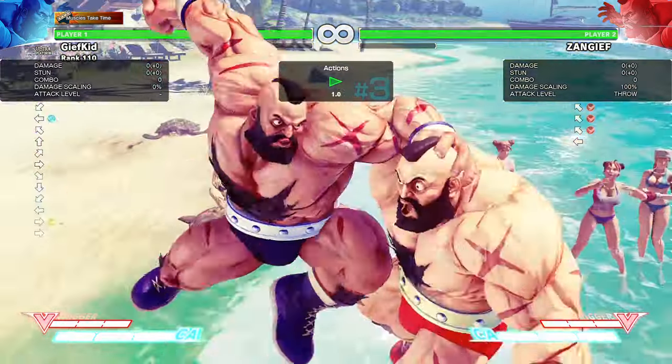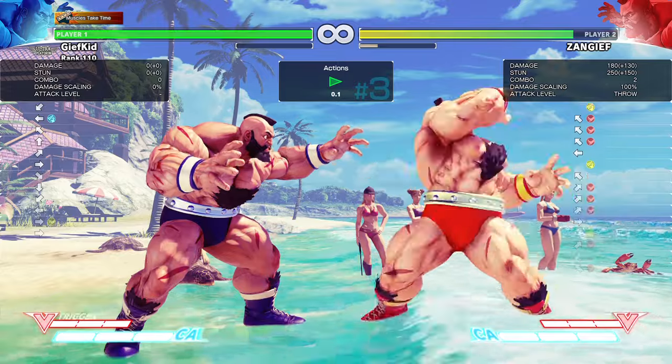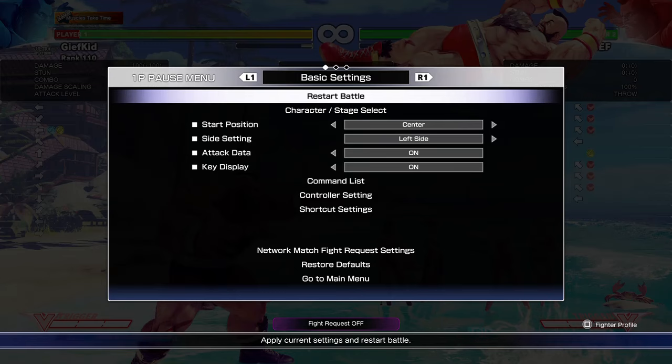So why does this happen? Why does the regular version work but not the EX? This is because the EX version actually has a strike hitbox, meaning that it interacts with hurtboxes instead of grab boxes, while the regular versions are all air throws — they work with the grab boxes.